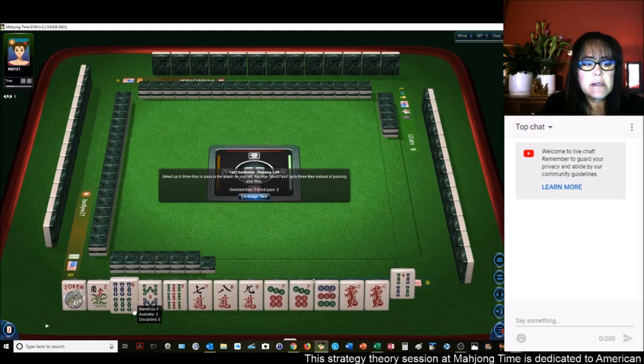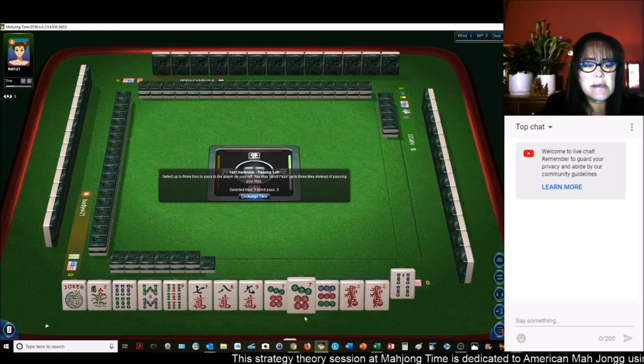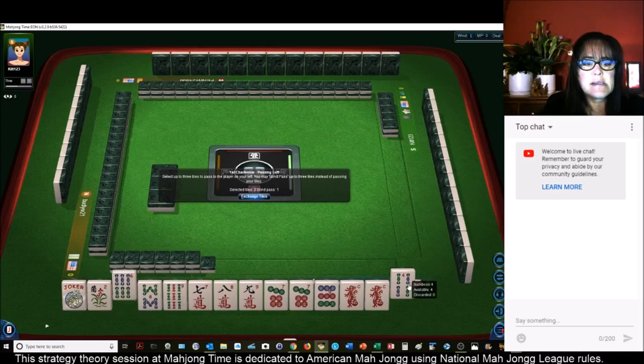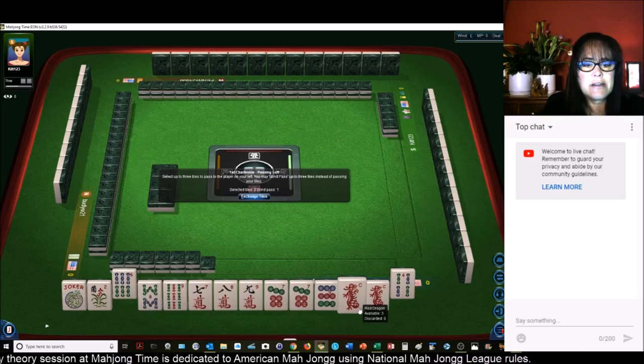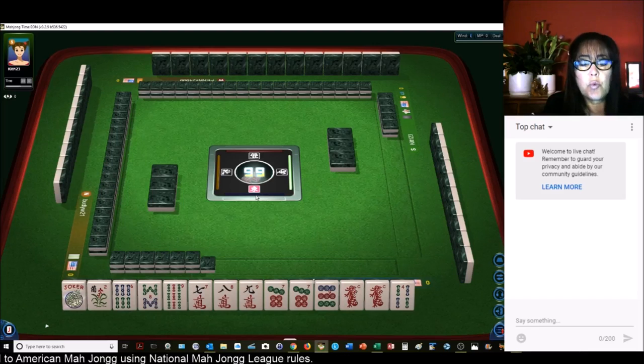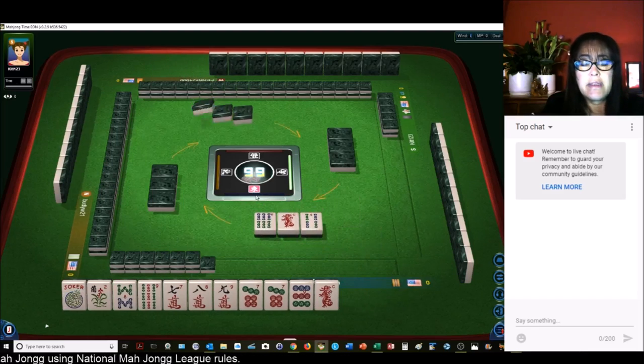So we have six through nine, seven, nine, eight, nine. Let's give up the six and one of the red dragons, I think. Because I want to give myself options with number tiles — they're way more flexible than dragons.